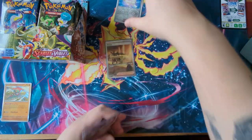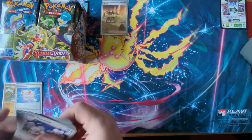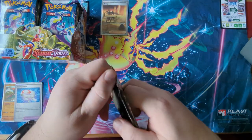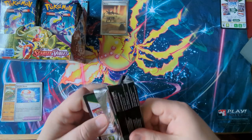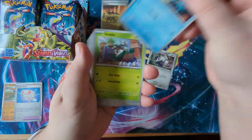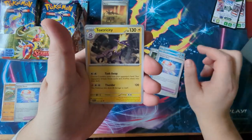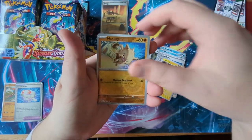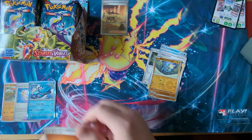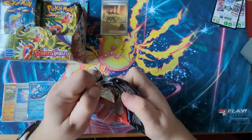Let's set the good holos to the side and move on to pack number two. We've got a Varum, a Cloncher, a Skiddle, a Quaxly, a Cyclozar, a Vitality Band, a Toxtricity, a Mankey, a Riolu, and a Don Dozo Holo — very, very nice. Let's keep it going.